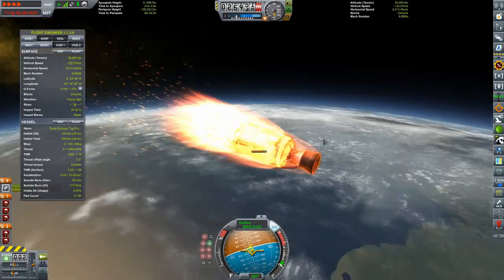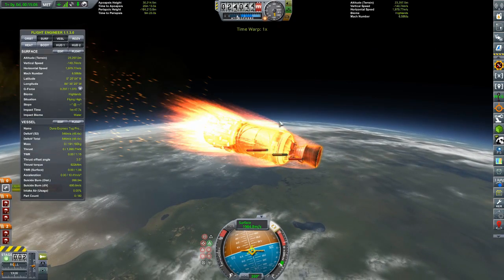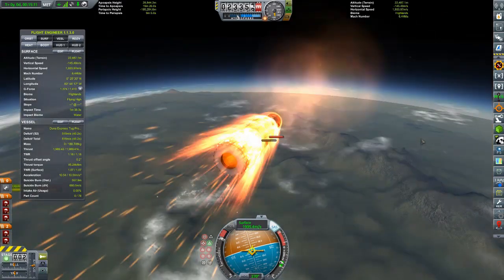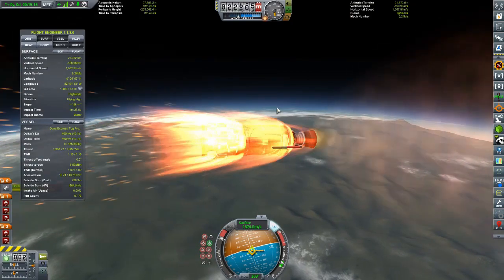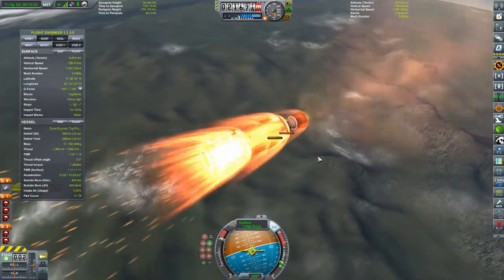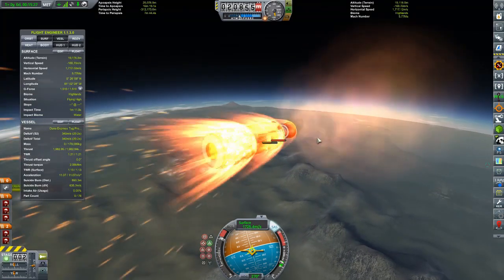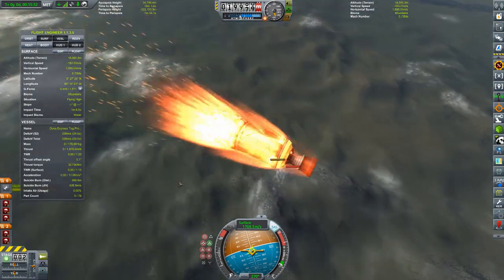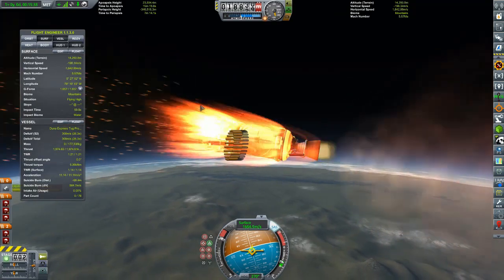We have control again, so I can point myself directly retrograde to the surface. The solar panel just cooked off, and the heat on our engine bell is getting pretty high, so I am firing the engine to try to get us rapidly down past this dangerous speed. I saw the heat tick downwards a little bit so I think we're going to be okay — oh, maybe not.